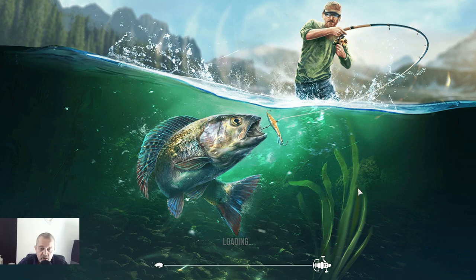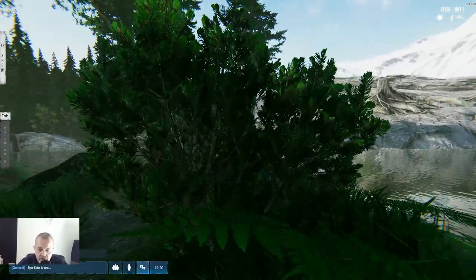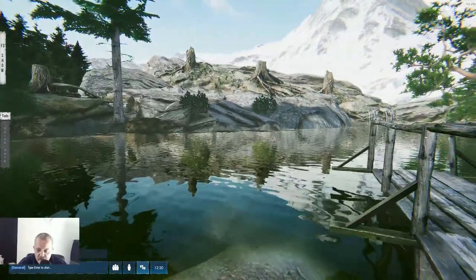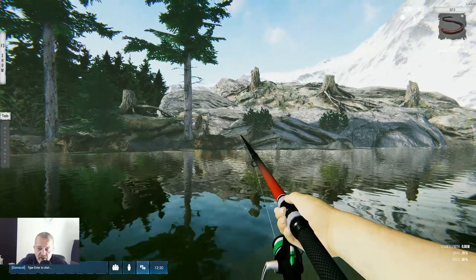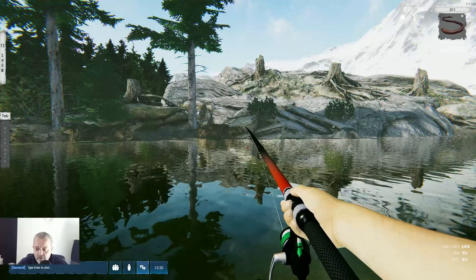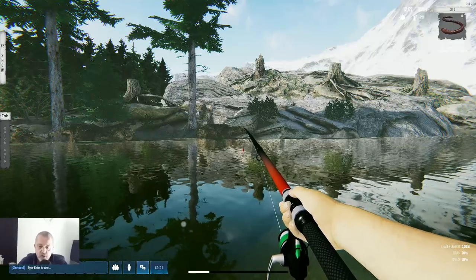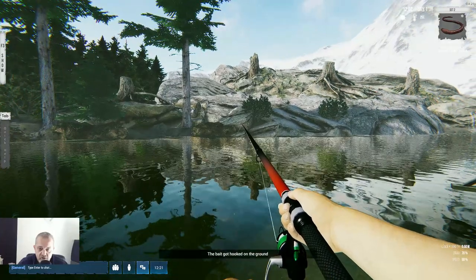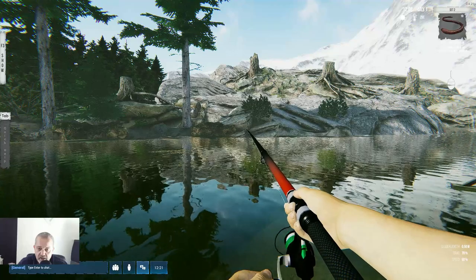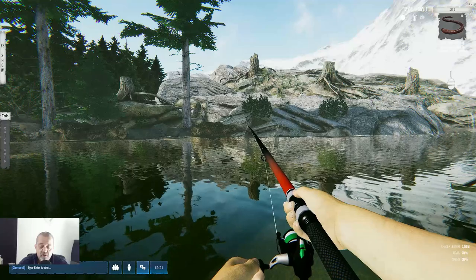Let's hope the computer and the game run well, because sometimes it's not good. We go to the water, take out our rod, and what do we see? In the bottom right we see leader length, drag, and speed — very, very good, because that's what we needed. And when we throw in the bobber, check it out guys — it landed on the ground and then landed in the water, and we see the bobber on the right side. That's a very good thing they did.